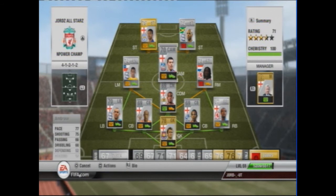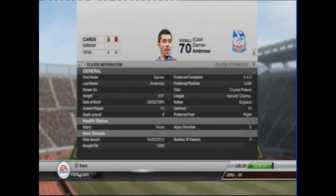Next we have center attacking mid Ambrose, who is English and really should be a rare silver. He's probably the best player on the team by far. He's got pace 77, shooting 75, dribbling 68, but these do not reflect his in-game play. His long shot is amazing, his free kick is amazing, and this will be proved in the game later on.